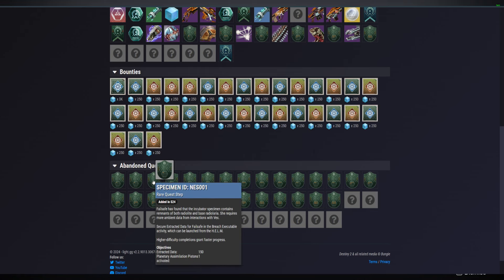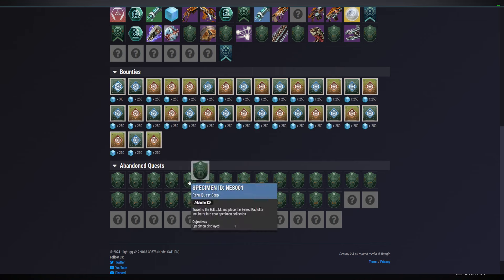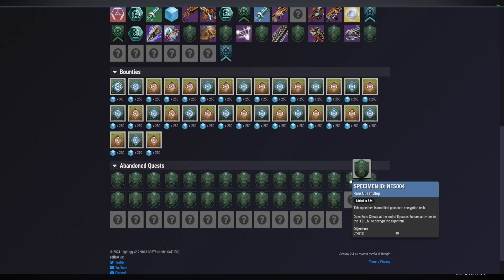For example, for specimen one on Nessus, it wants you to get data by doing Breach Executable. For specimen two, there are things like 40 chests at the end of Episode Echoes activities, and cryptic algorithm steps. You'll see things like Echo gear focused — focus gear four times. It's a lot of varied tasks, and you have to do all of it.